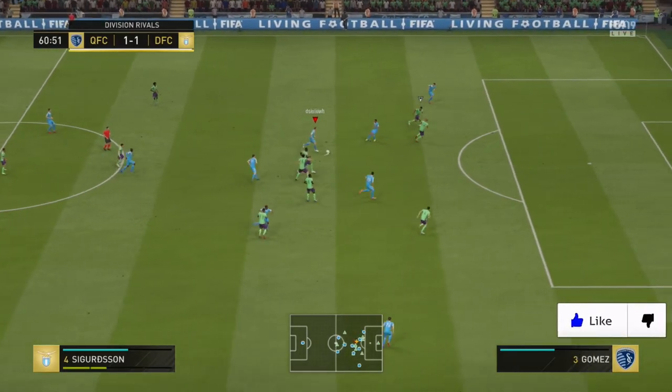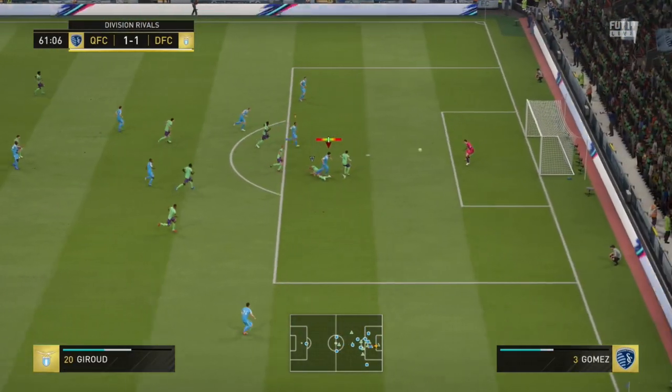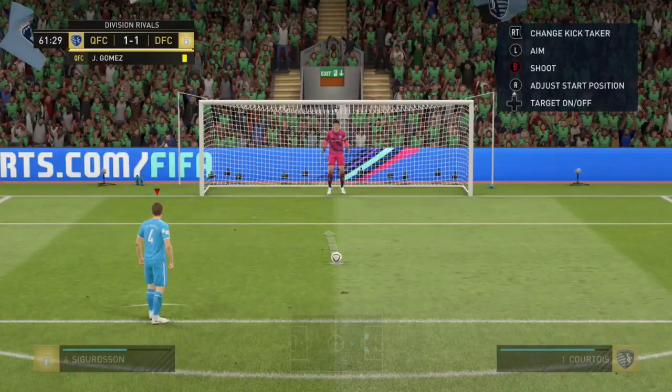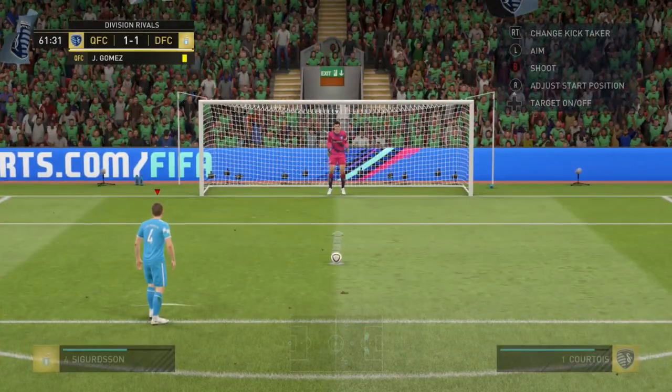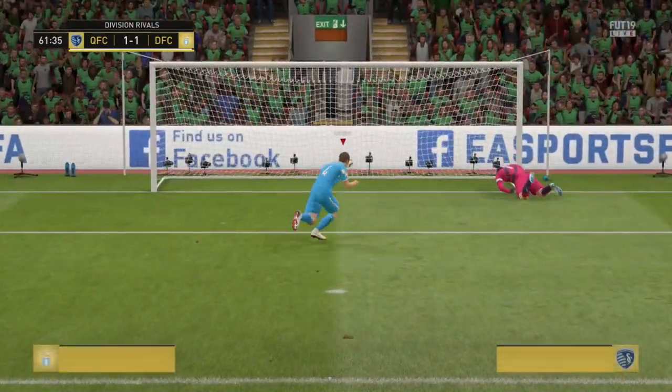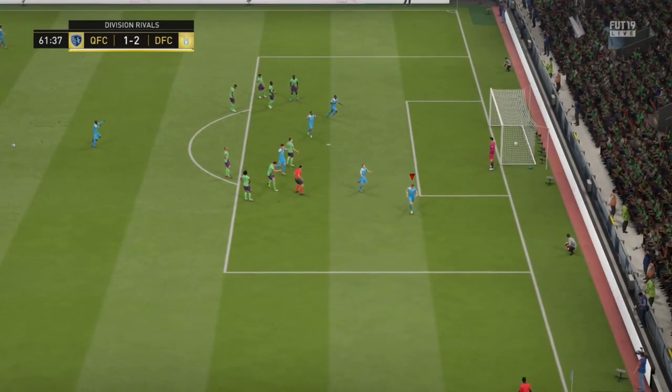Last but not least — Sigurdsson on the ball here, plays a lovely ball into Giroud. Giroud gets wiped out, but again, that short passing is absolutely incredible. And then to top it all off, we do get a penalty. He missed one against Everton in real life at the weekend, but he slots it home here for us on FIFA.